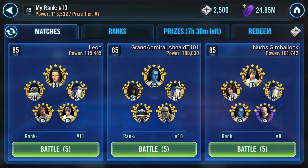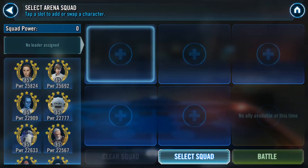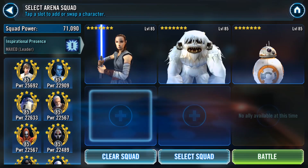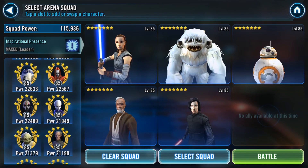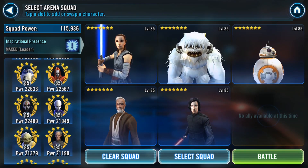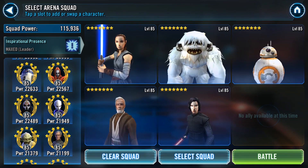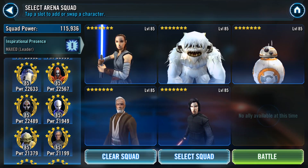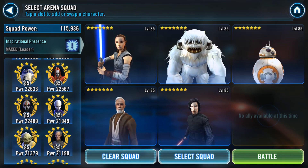I'm not sure how this is all going to play out, but we're going to try it anyway. We're going to start on the left with Leon and go ahead and battle him. I spent some time developing these characters — Old Ben and then Kylo Ren Unmasked. There's nobody in the game right now that I'm aware of that has 116,000 squad power, single zeta maxed out in this shard.